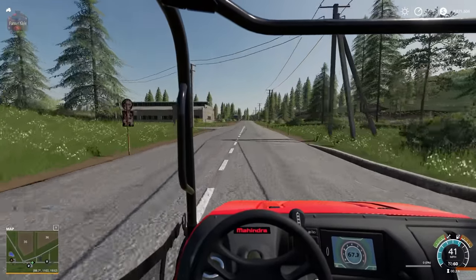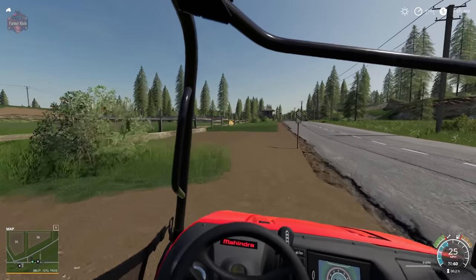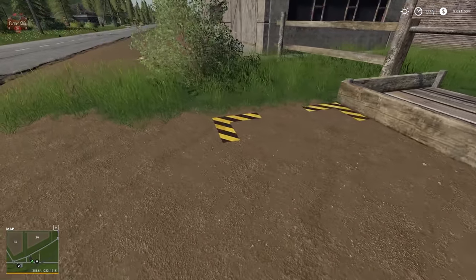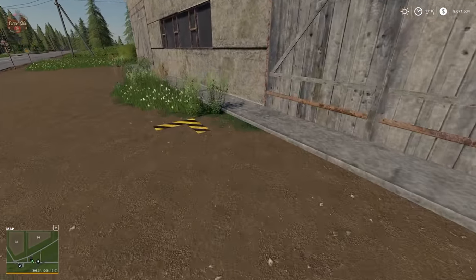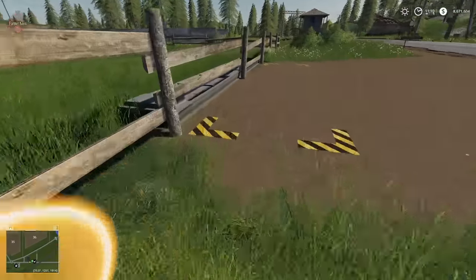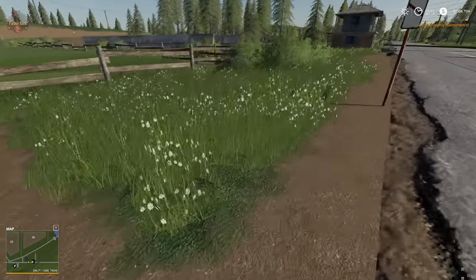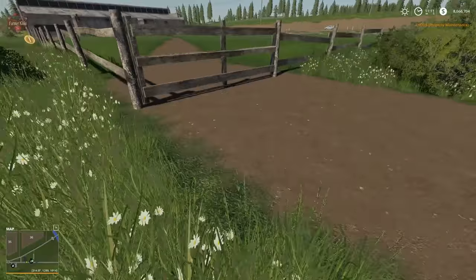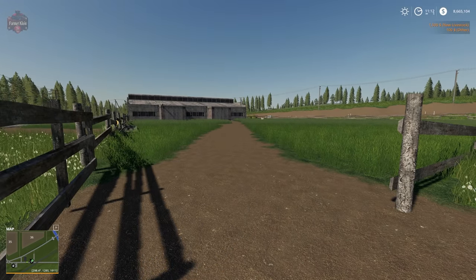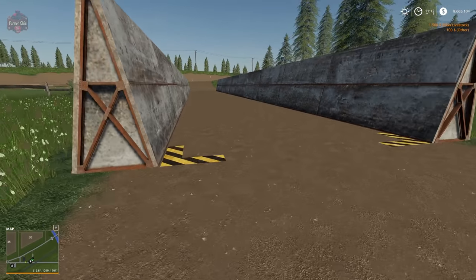Down here we have the deep building — the sheep area. We have the food trough, a wool spawn point, a water trough with pipe-type activation if you have the Animal Pen Extension activated. On the back we have our wool delivery point. The sheep area holds 500 sheep. There's a gate and a silage bunker here too — remember you need to own the land the bunker is on before you can use it.